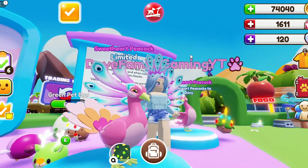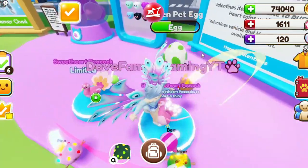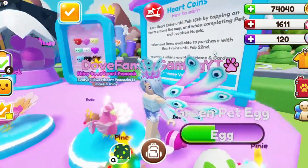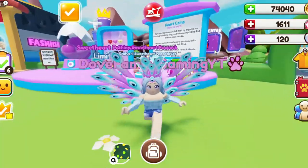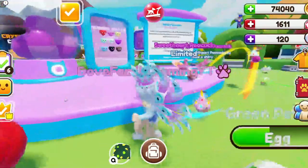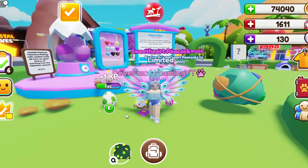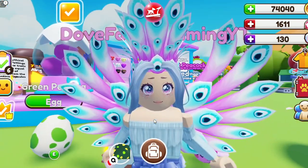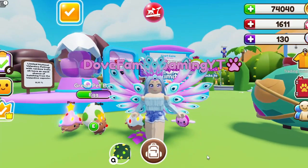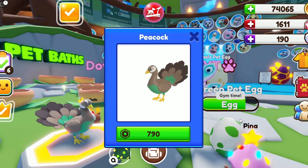Here it is in its evolved form, and here it is as a shiny - just look at those hearts on the tail. There it is in all its shiny glory, it's amazing. We are going to be trying to get some of these. Here are the hearts you can go around and break - let's break one of those now. Now we're going to concentrate on the brand new peacock - as you can see I have dressed for the peacock.